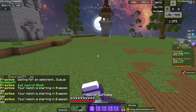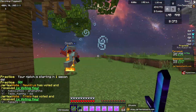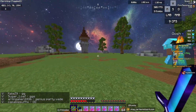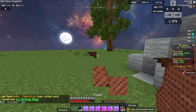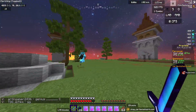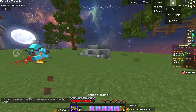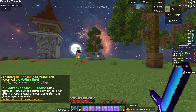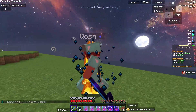One more thing — jitter clicking. I can get around 16-17 CPS when jitter clicking, but my sensitivity is too high for it. If I was going to jitter click regularly I'd lower my sensitivity because the shaking makes it harder to aim accurately. You can see that with jitter clicking my aim is a bit off, whereas with regular clicking it's much more accurate and I can track better. If you jitter click, use a lower sensitivity.